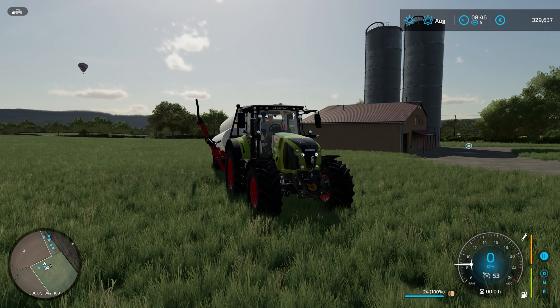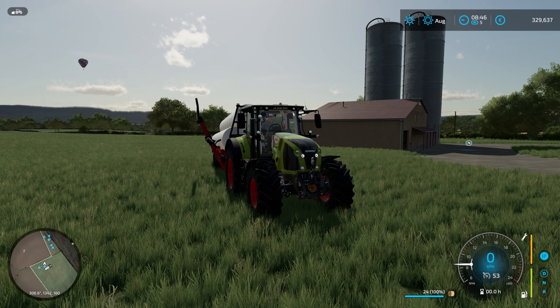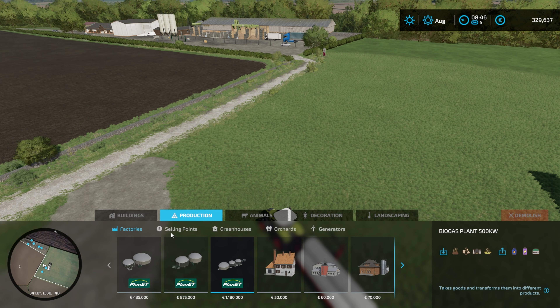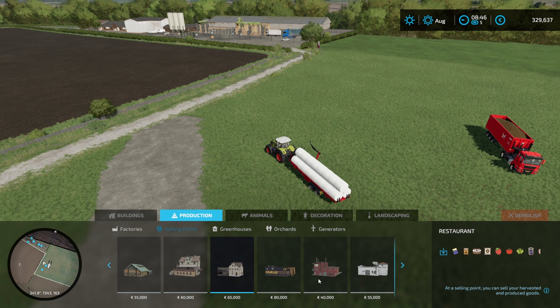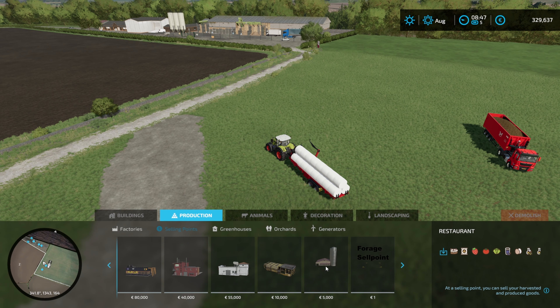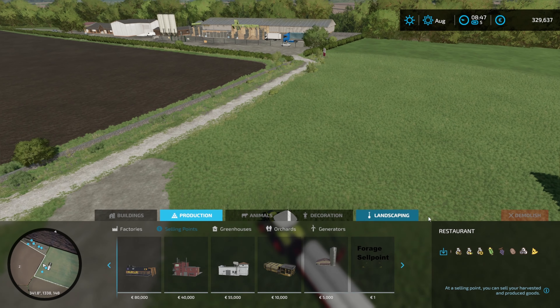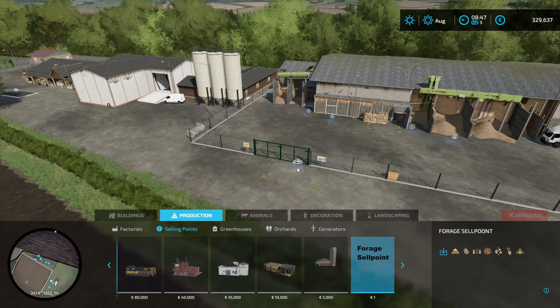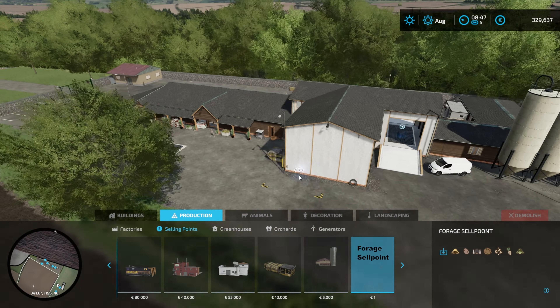You can see the one in the background, which is a much larger Forage Dealer. If we go into the Construction menu, they are both under Productions and Sell Points. We have the larger one, which is £5,000 or Euros, and then this one, which is literally just a Sell Point which you can place down somewhere.